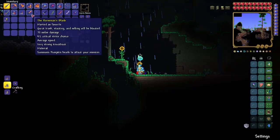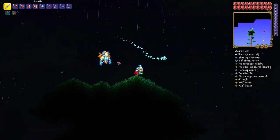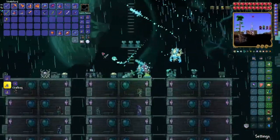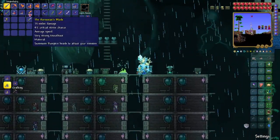This right here is the Horseman's Blade. Put that up there. And let's go get the Influx Waver. This is the Influx Waver — as you can see, it shoots out these projectiles. Let's put it up at the top.